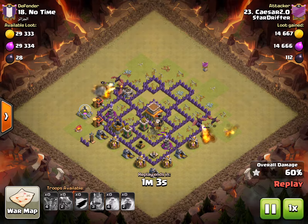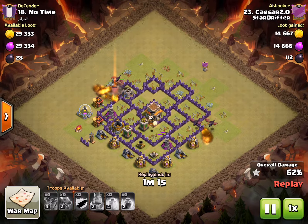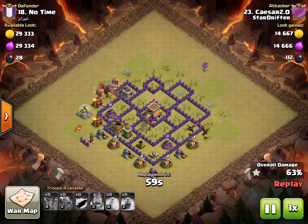What happens now is the drags were pulled to the outside — they're going to trim around it. The loons have already cored out the middle of this base, so there's really nothing that's going to stop these drags from taking their victory lap, and this resulted in three stars.